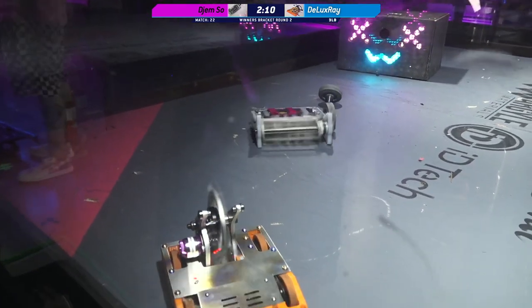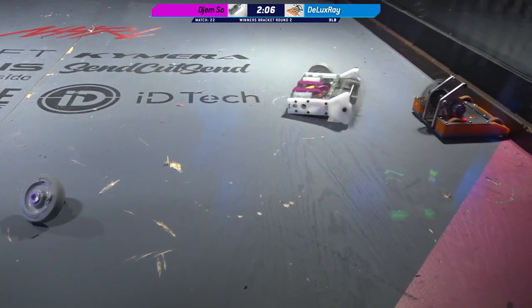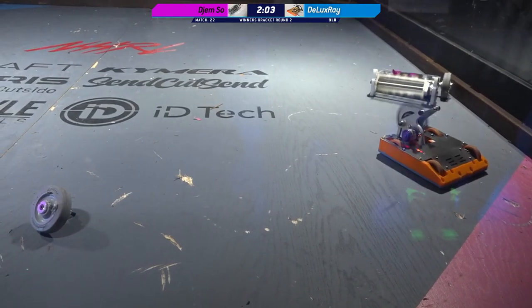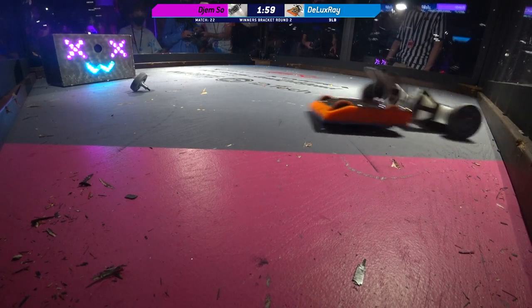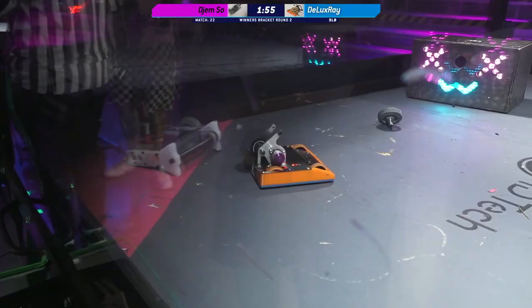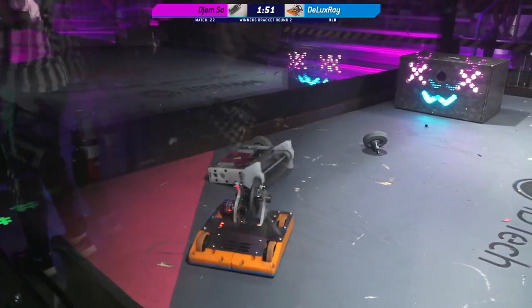That severely limits their ability to maneuver and cuts down on what strategies they can employ from this point on. Both of these weapons are fully spun up. They're going to — we might be seeing a massive hit here. It looks like Deluxe Ray's left side of their drivetrain is down — wait, the left side's working. The right side's down. So they're really only able to do crab walking as well.